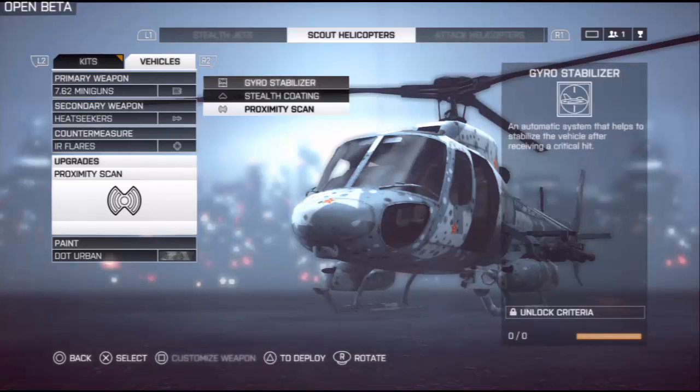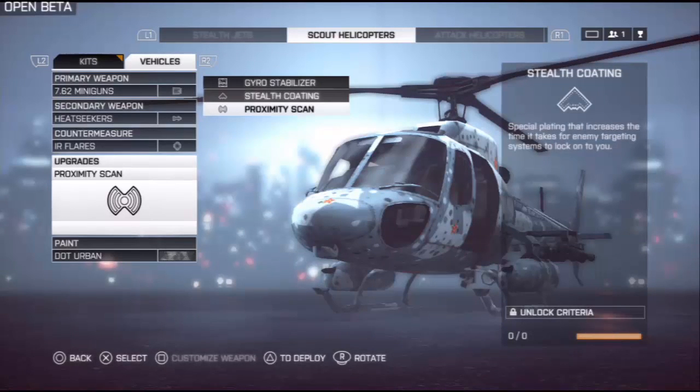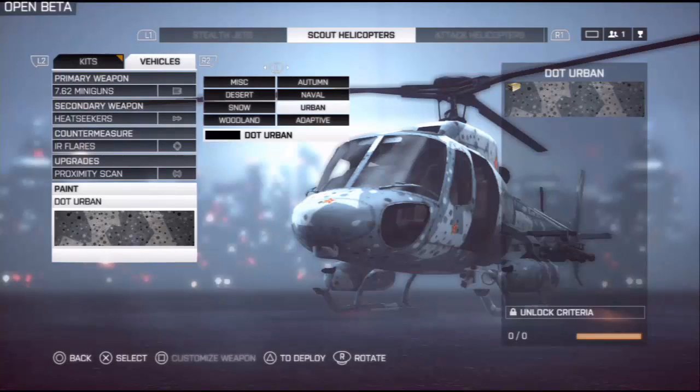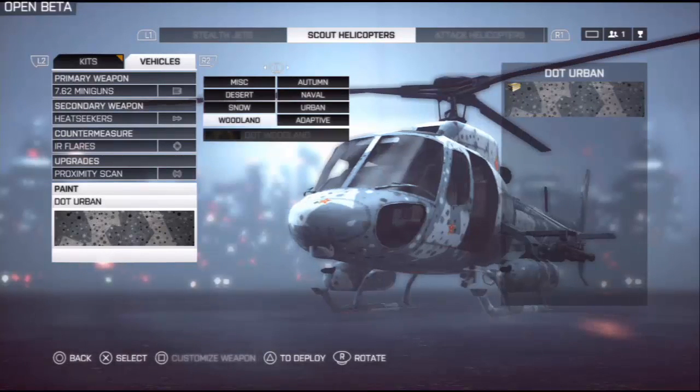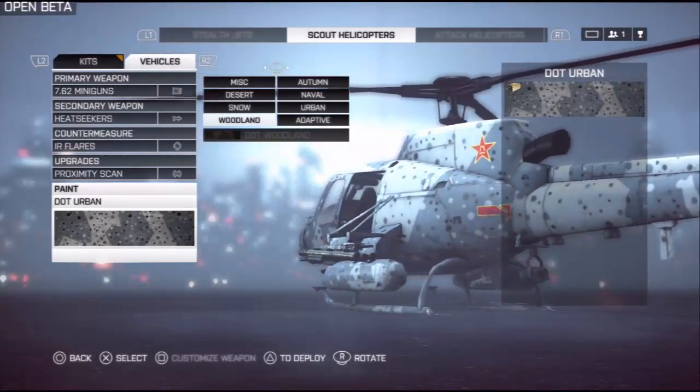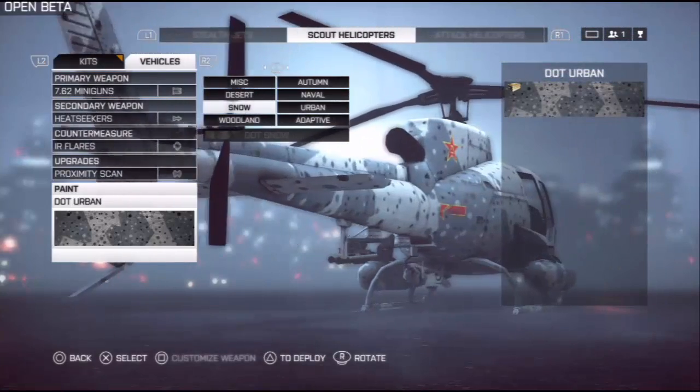Gyro stabilizer is really cool in this game. It's an automatic system that helps you stabilize the vehicle after receiving a critical hit. So this thing will help you stay up after you've got a critical hit and it feels like your helicopter is about to go down — it will automatically help you stay up. Really useful and really helpful in this game.